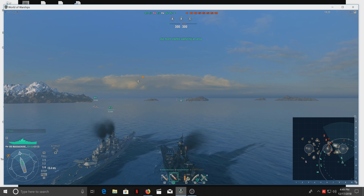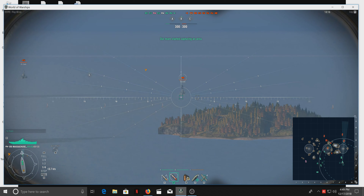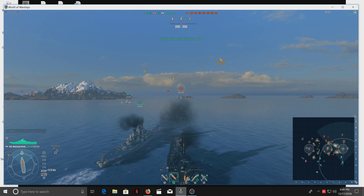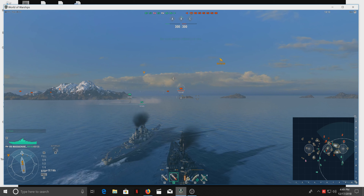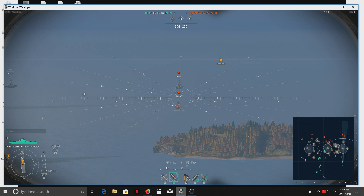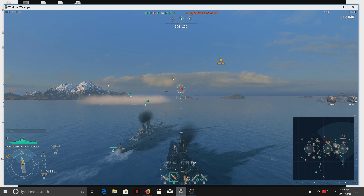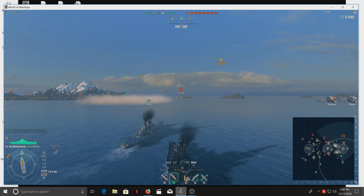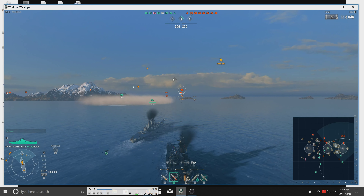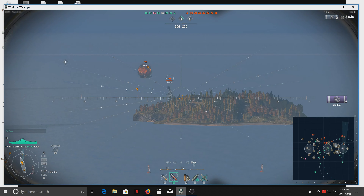No reason to get upset. First two shots out — and how did I do? Three hits: 8,300 damage on a cruiser. He's lost about twenty percent of his health already. That's a good way to start.